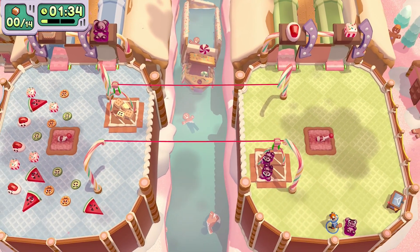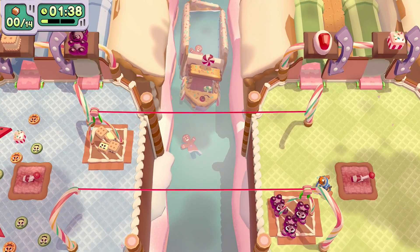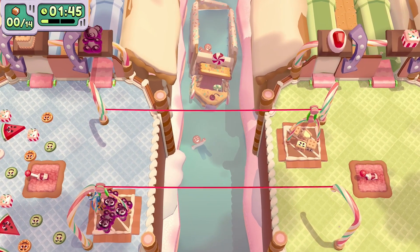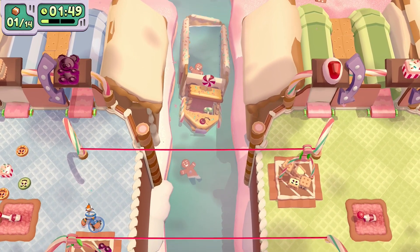I actually quite enjoyed this level — all the bonus objectives kind of complement each other and it's more strategy to work out the best way to do it. If you want to jump on the conveyor while it's moving you have to slap that switch, don't grab it and pull it, because you don't have enough time to jump on it if you do that.